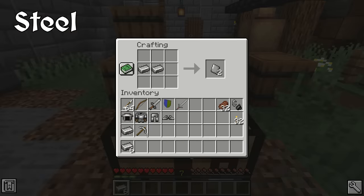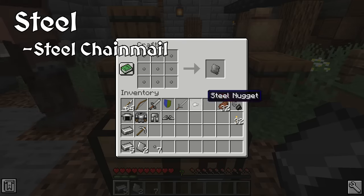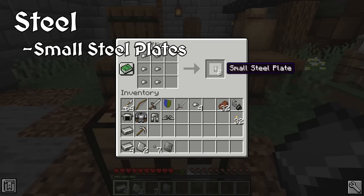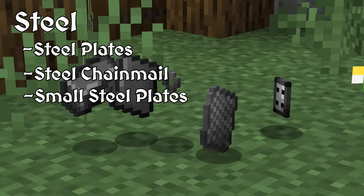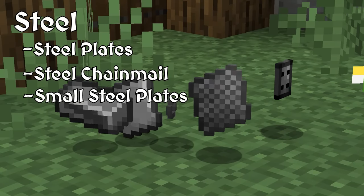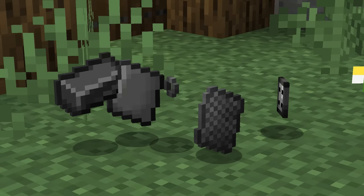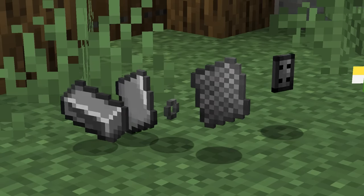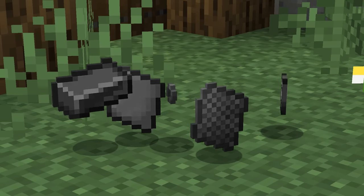From steel ingots, you make steel plates. And from steel nuggets, you make steel rings, which are used to make steel chainmail. You can also make small steel plates from steel nuggets. Steel plates, steel chainmail, and small steel plates are the main components that you will use to craft most of the armor in the mod. There is some gear that will require one or two additional ingredients to make. However, I will cover those ingredients when we go over those specific items.